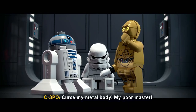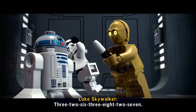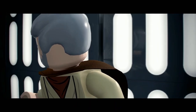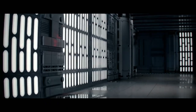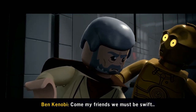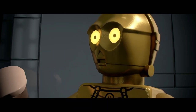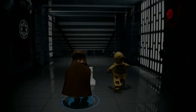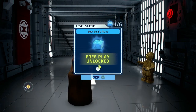Curse my metal body. My poor monster. You're alright. Open the pressure — make the attack on unit number 326 3827. I don't think this is over yet. Droid. Silly droid. Also why — where did you get the drill? 3PO, stop talking. The dart — he's a little nice. Oh, that's the end of the level! Level complete, free plan locked — let's go!